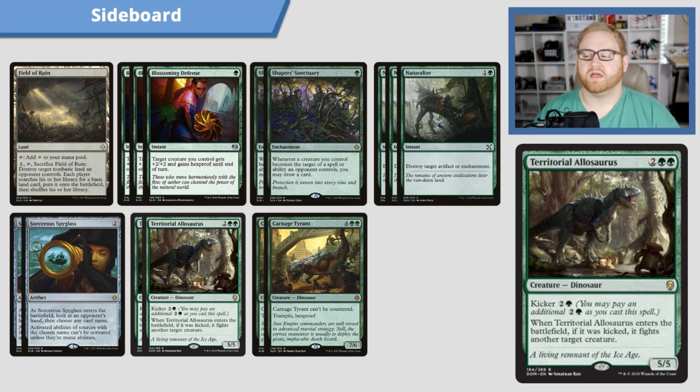We have Territorial Allosaurus — a four-mana 5/5 Dinosaur with kicker for three. When it enters the battlefield, if it was kicked, it fights another target creature. So for seven mana we can have it fight something as a 5/5. The reason I have this in the sideboard rather than main board is because I feel it's a little slow and expensive, and it doesn't have Vigilance or Trample. It's just a 5/5 for four, which is decent, but a 5/5 for seven mana with a fight ability isn't something I'm a big fan of in the main board.